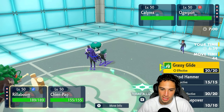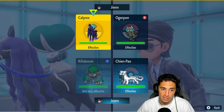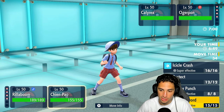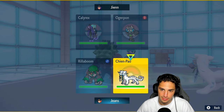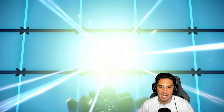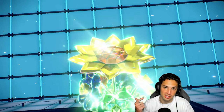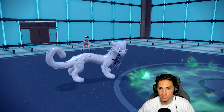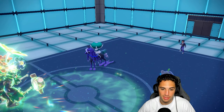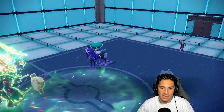Calyrex and Ogre Pon are a little scary. I have Focus Sash — I could tera Grass and go into Grassy Glide to rip into Calyrex. I think there's a shot we can just KO it, so I'm gonna do that — tera Grass and protect Chien-Pao. They might even protect Ogre Pon with Spiky Shield. Grassy Glide with Choice Band can actually just kill Calyrex — you've got STAB, the tera boost, the Grassy Terrain boost, the Choice Band boost, and the Chien-Pao ability boost. I'm protecting Chien-Pao.